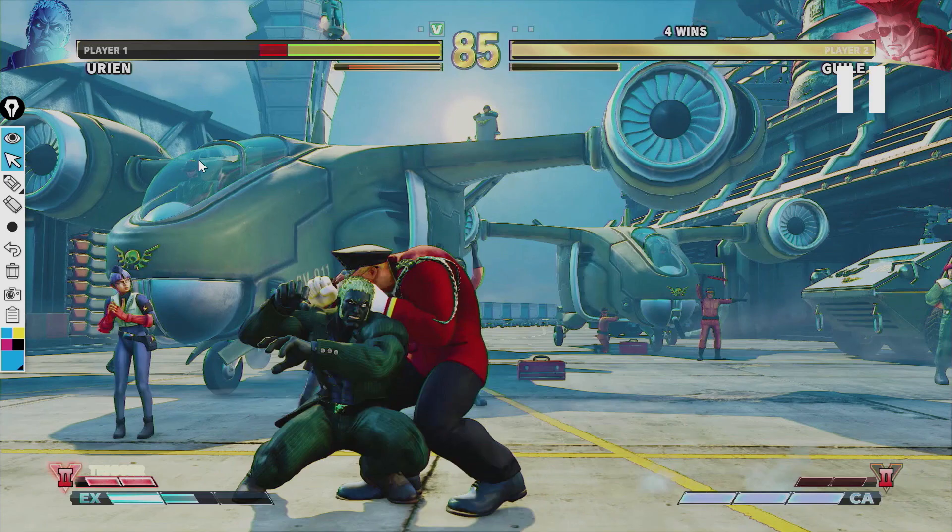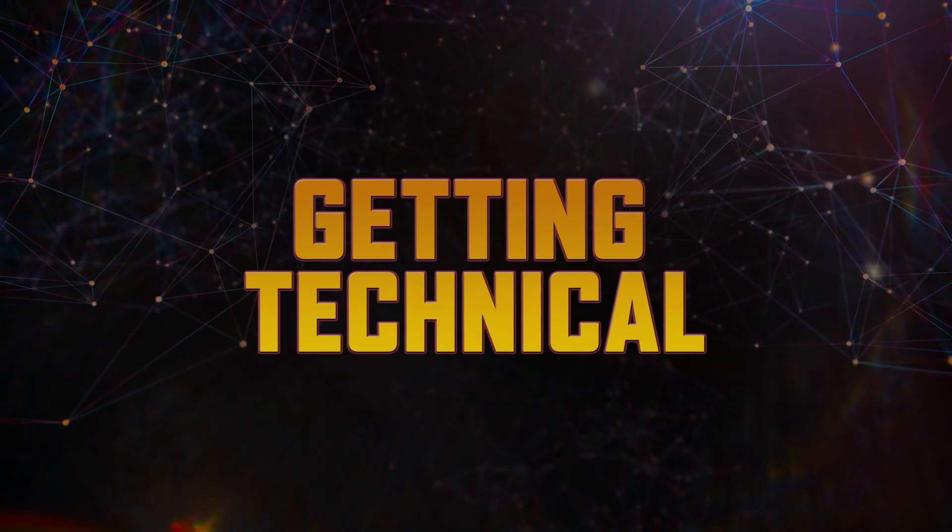And at this point, you know he's worried — is he going to throw me? Is he going to go for that upside down kick? And then another dash into throw. Classic Street Fighter. That's how you condition your opponent, and that is Getting Technical, powered by Alienware.